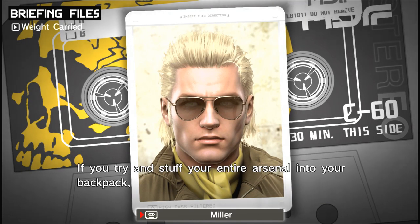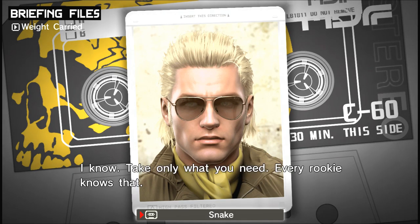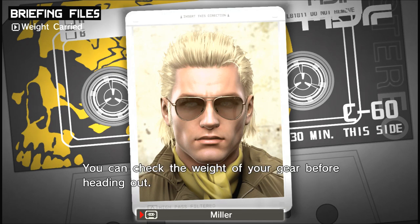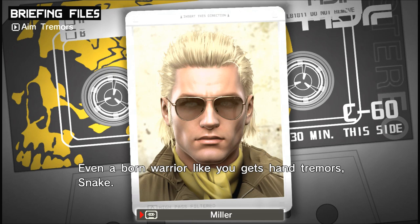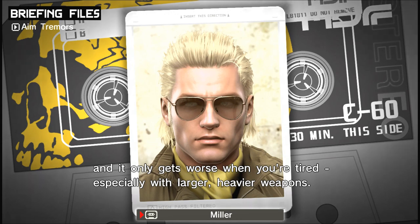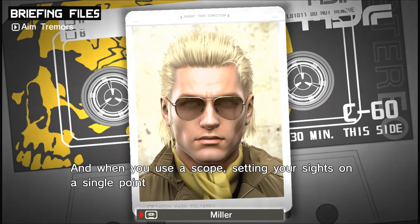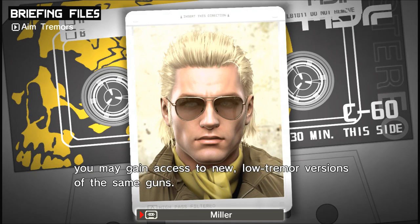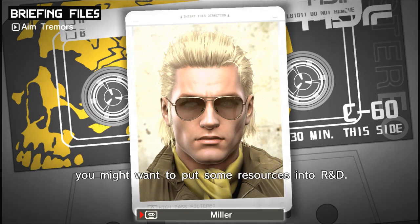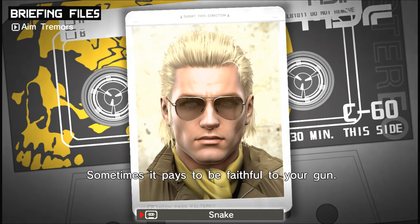Don't carry any more gear than you need. If you try to stuff your entire arsenal into your backpack, it'll be too heavy and your mobility will be impaired. Take only what you need — every rookie knows that. You can check the weight of your gear before heading out. Even a born warrior like you gets hand tremor, Snake. It happens even when you're full of stamina and only gets worse when you're tired, especially with larger, heavier weapons. You'll get better aim crouching than standing. When you use a scope, setting your sights on a single point will gradually give you more precise aim. As we develop better weapons at Mother Base, you may gain access to new low-tremor versions of the same guns. The more you use a weapon, the more your hands get used to it.